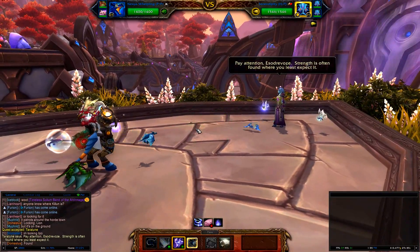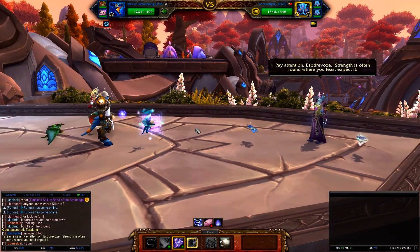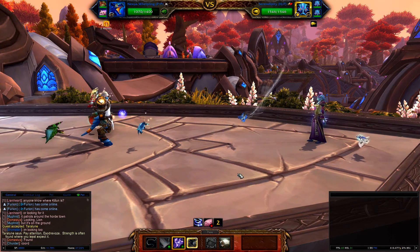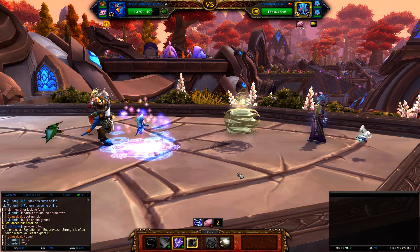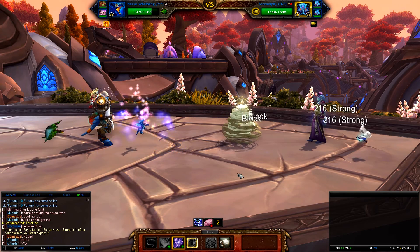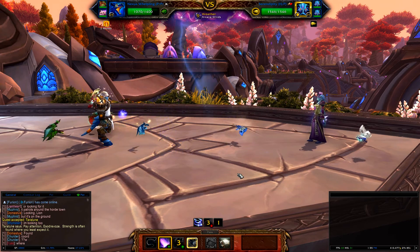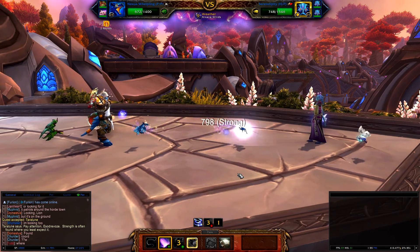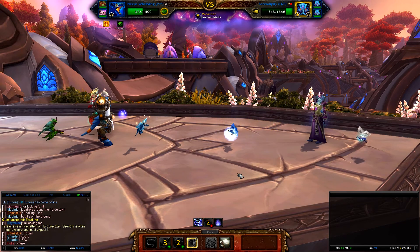So I start off with the Nexus Whelp and get up Arcanestorm as soon as possible. It always seems like you get interrupted on the first round, and then the thing goes into the Cocoon. Then just hit Mana Surge and wait until you die, basically.